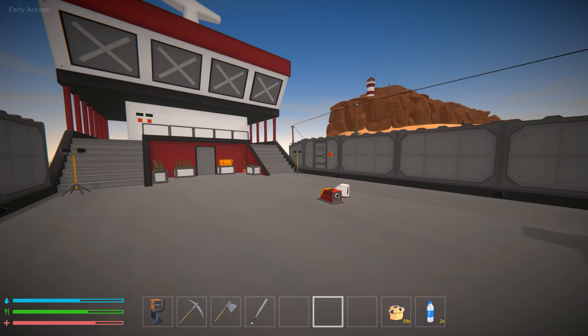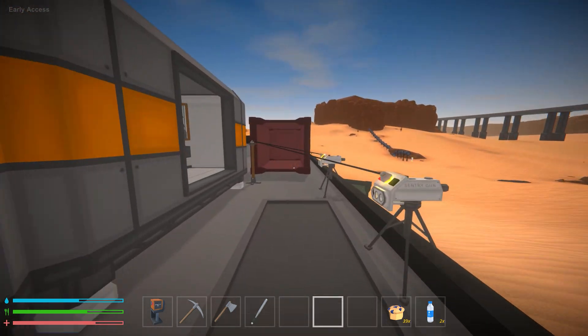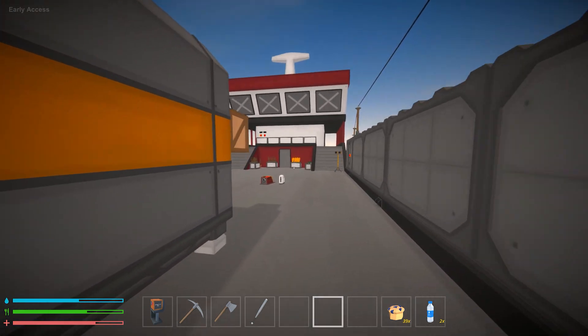One of the bigger things coming soon to Mechanica is multiplayer — we're still not sure when. This update, just like the last one, has been working on back-end items for multiplayer. 'Rewrote various objects for multiplayer compatibility' was listed in the improvements, so I'm really excited that multiplayer is still on the way for Mechanica. And with that, that would conclude all the updates I have to show you today.